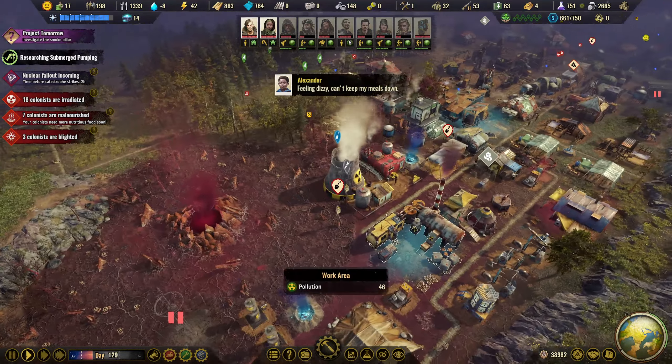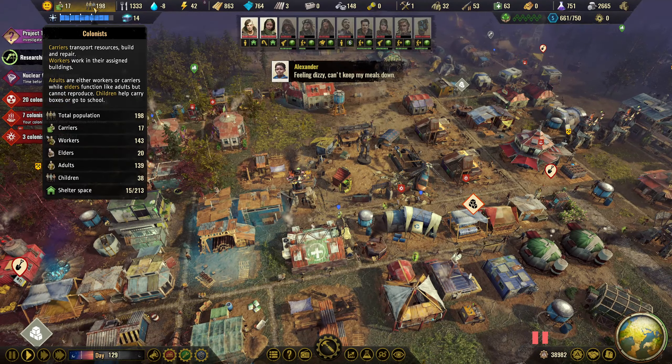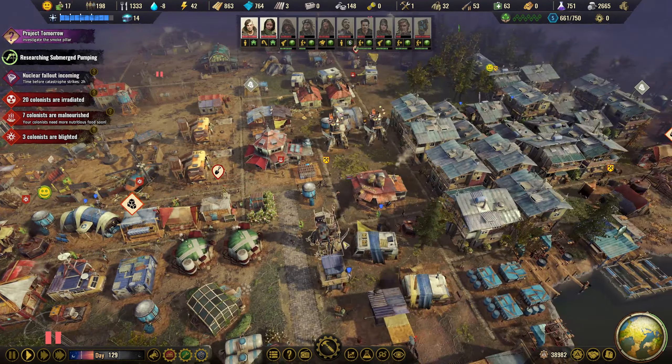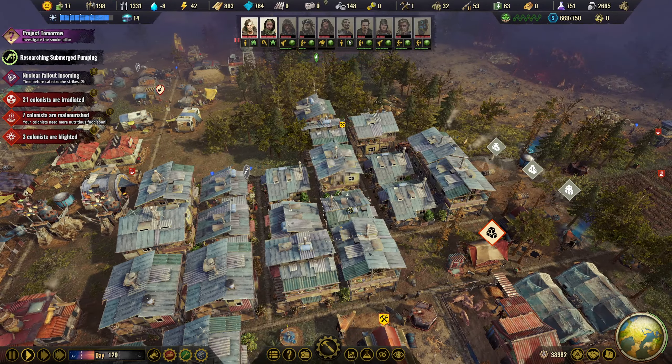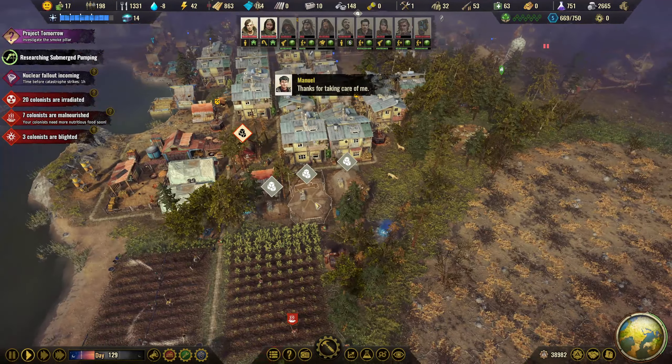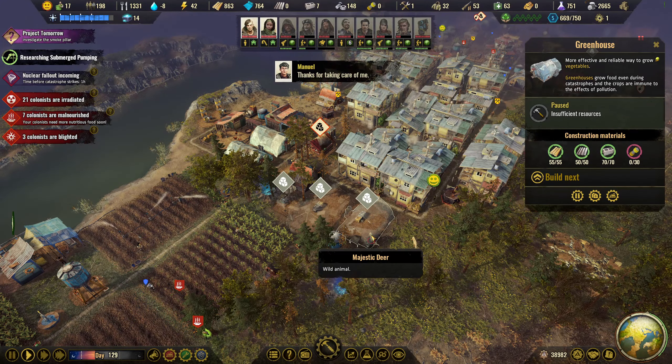Hello guys and welcome back to Surviving the Aftermath. Today we are planning on boosting this population a little bit. We're almost at 200 and we're going to clear out as much of the map as we can as well. I'll continue replacing the smaller houses with the big ones and hopefully get our first insect farm up and our next greenhouse as well.